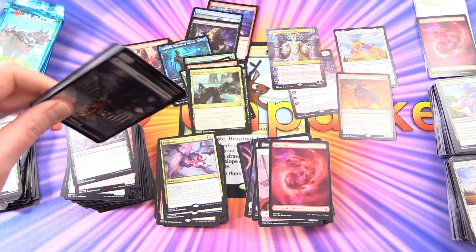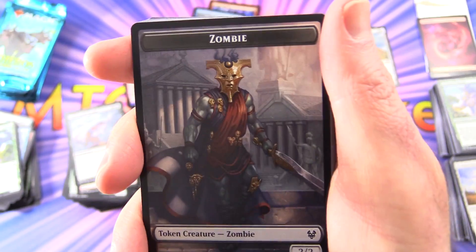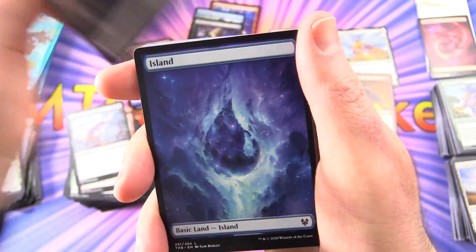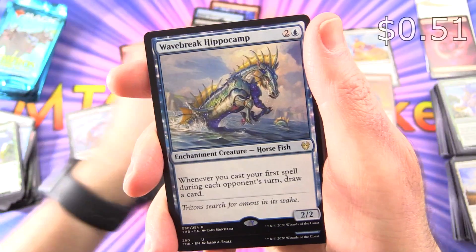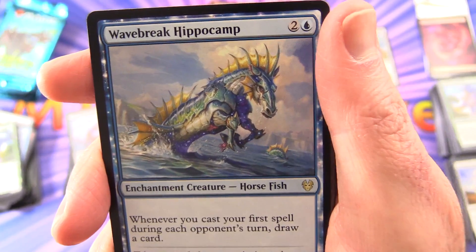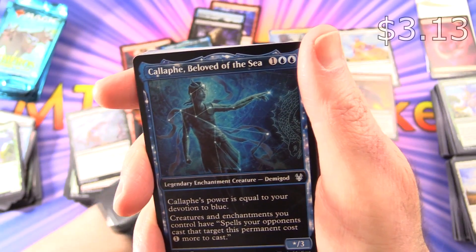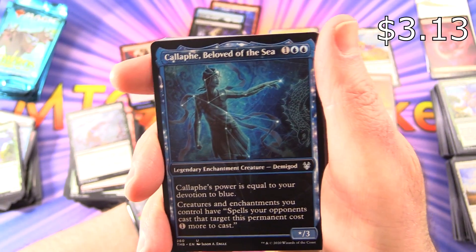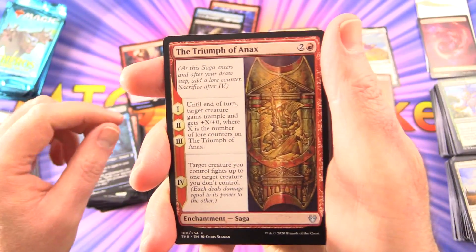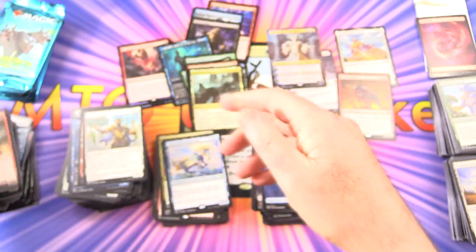I think we're down about half a dozen packs or so — hoping for a few more Mythics. That is a very nice zombie indeed — a bit hard to even tell that it's a zombie, but I guess the mask is a giveaway. An island and the rare is Wavebreak Hippocamp, Enchantment Creature Horsefish — that's slightly ridiculous. And Callaphe Beloved of the Sea, Showcase Border — very nice. Triumph of Anax and Dawn Evangel.